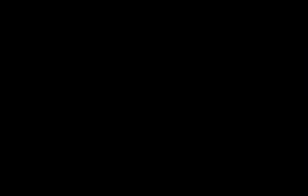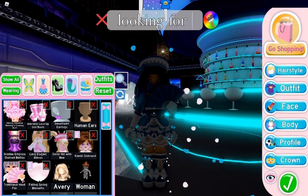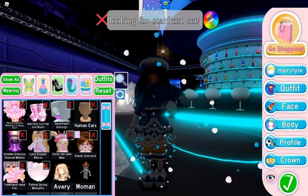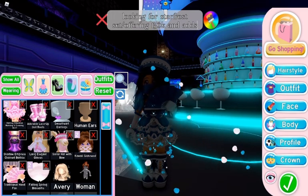You should also put whatever you're selling or trading for in your bio or name. I was able to trade so many things because people knew I was selling them since it was in my name. Make sure to also put if your outfit isn't for trade in your bio to avoid unwanted trades.